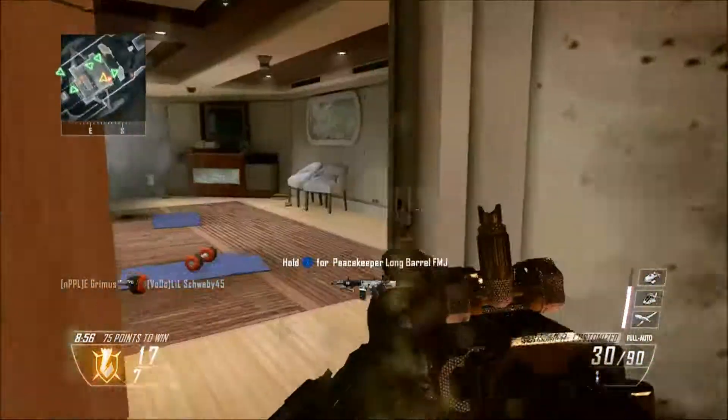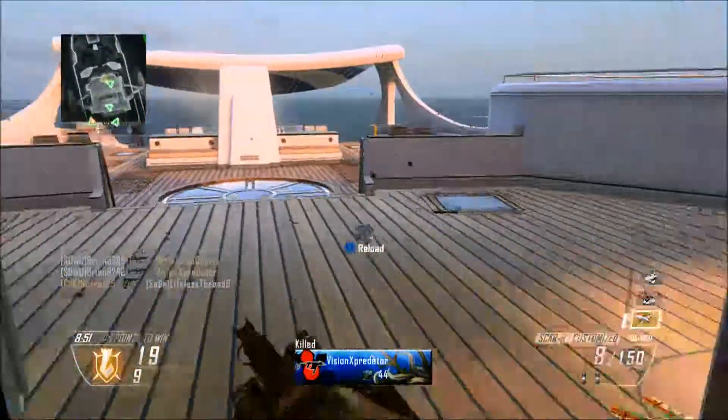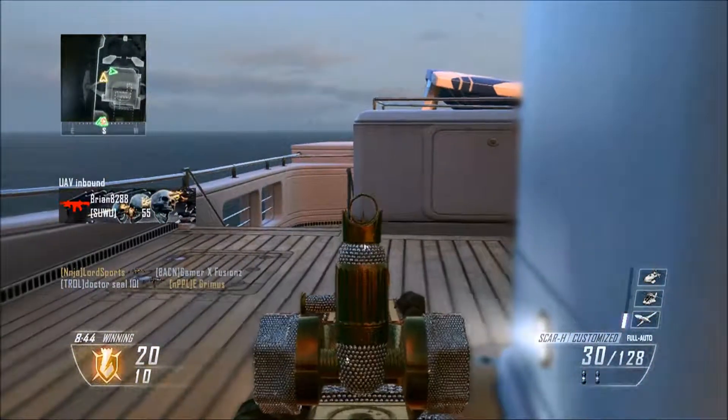Scorestreaks I'm using: UAV — easy to get. Chopper — I feel like I can get it. And if I can get the chopper, I can definitely get the escort drone. You see I pick up a nice double kill and then a UAV, so we fall back to reload and get things started again.